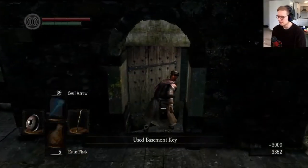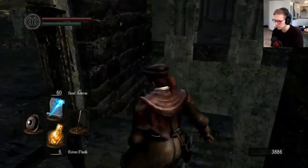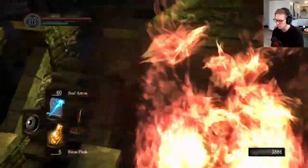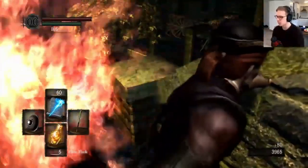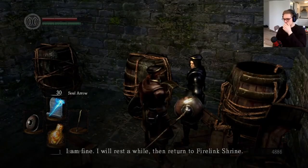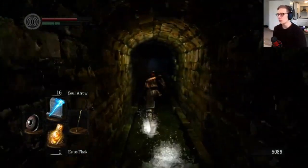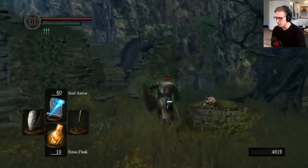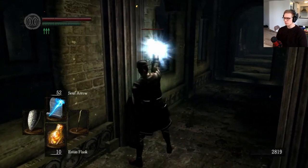Now let's use the basement key to get to Lower Undead Berg, and just in case, open the shortcut from the bonfire. Then come the dogs — there is a good way of cheesing them by hiding behind the fire; dogs will run straight into it. Now it's time to free Griggs and send him to Firelink. At this point you can decide either to fight the Capra Demon or run through the waterway to open the shortcut. To make things easier, buy some Heavy Soul Arrows, level up if you can, and head towards the Gargoyles.